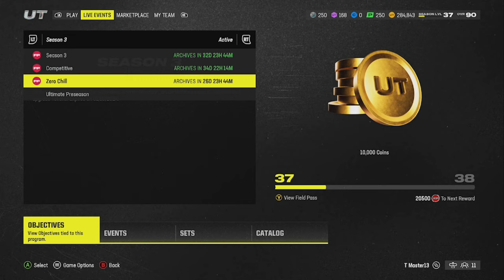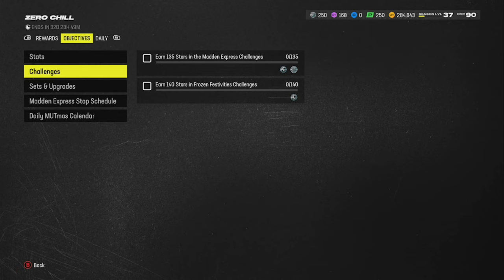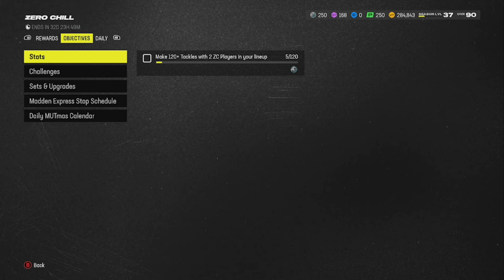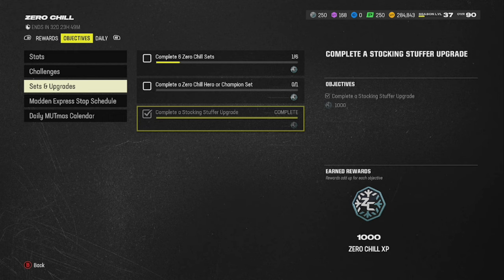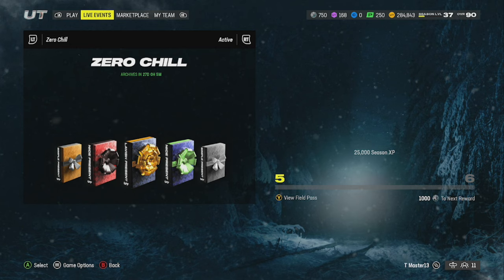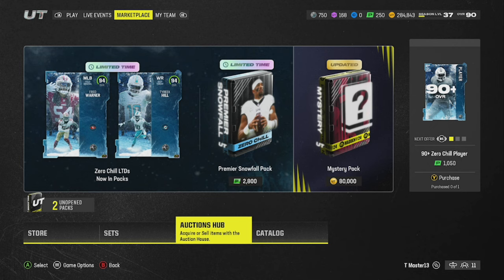Let's go to Zero Chill objectives — 'Complete a stocking stuffer upgrade.' There it is — 1,000 XP, done. Note that it has been taking a while for objectives to register. It's been a little slow in terms of things updating, but it should register soon.